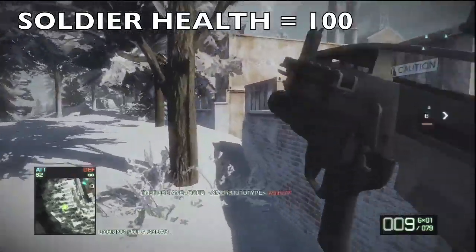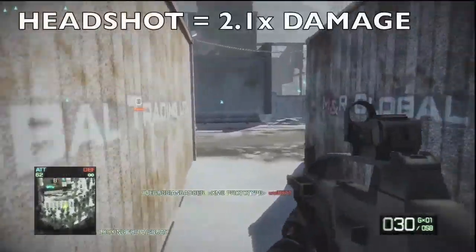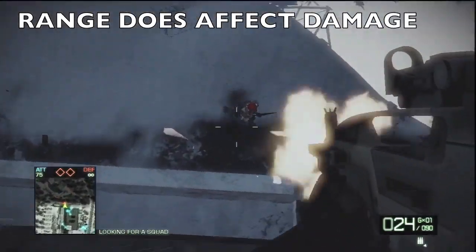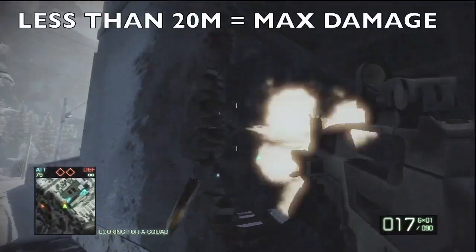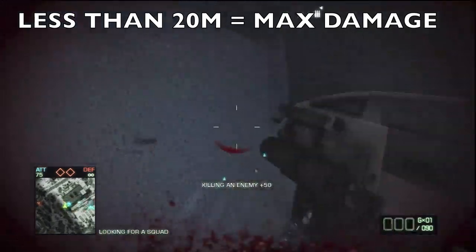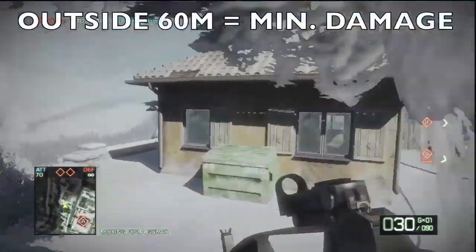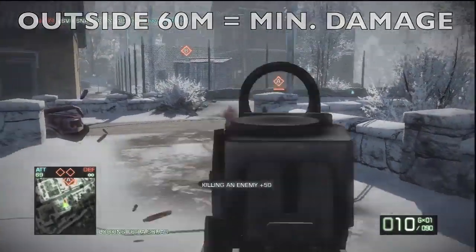The default soldier health is a figure of 100. A headshot is a damage multiplier of 2.1. Range to target plays a role in the damage of a weapon — when shooting at an enemy inside 20 meters you should expect maximum damage, and when shooting outside 60 meters you should expect minimum damage.